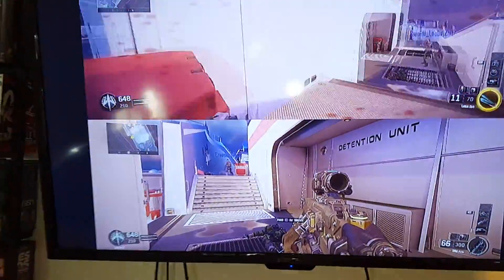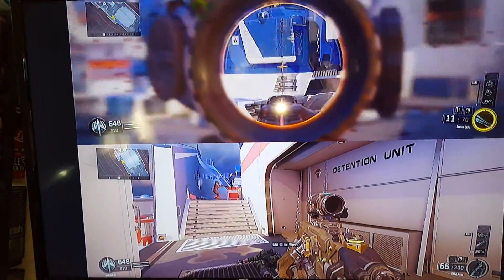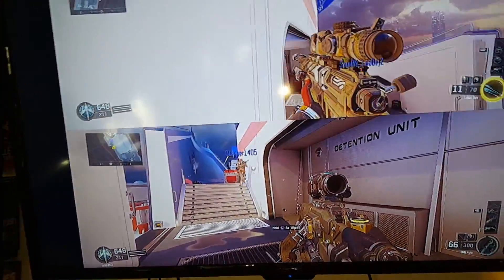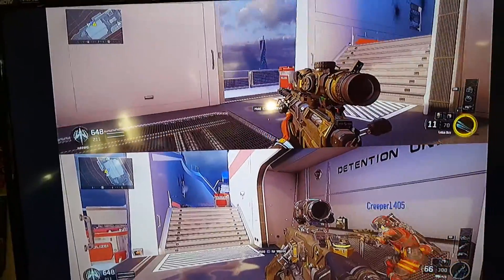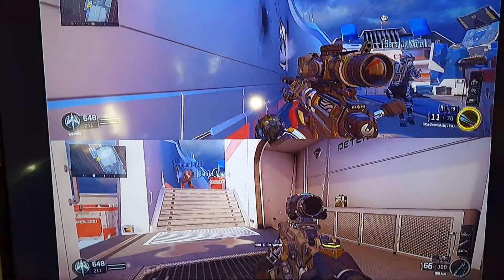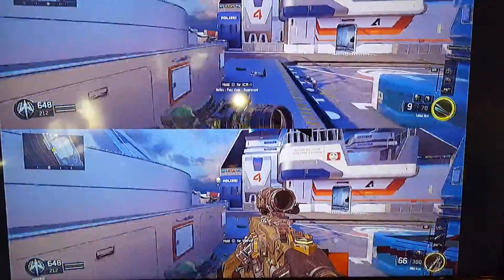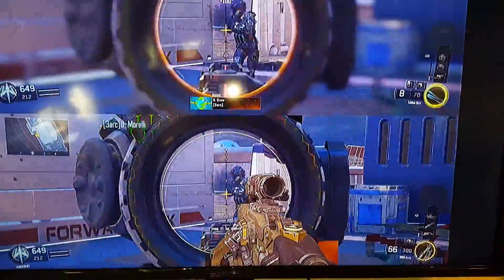I posted a video last week with this glitch and I just wanted to show what happens in split-screen when you do it. When you're in split-screen and you kneel down right there, you start to follow whoever you're split screening with, and you can basically see my gun overlaid over the image of his screen. We're just in a custom game because I wanted to show you guys this.